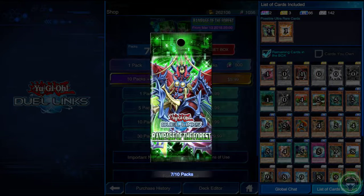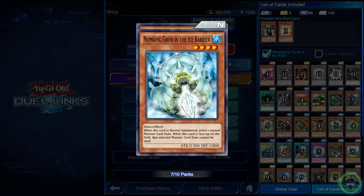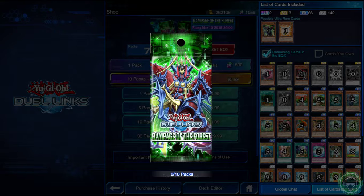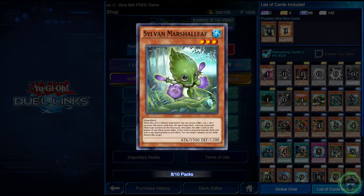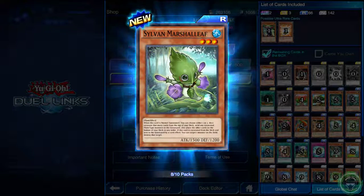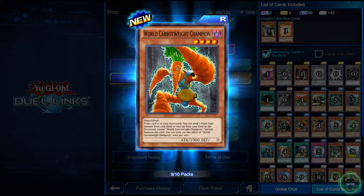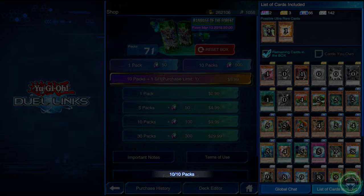So that's three that I have. Number seven, come on let's go. Goodness gracious - Sylvan Marshall Leaf! This is nine out of ten and I'll be in for something great. All right, gang - I got like four of them. Ten out of ten packs.